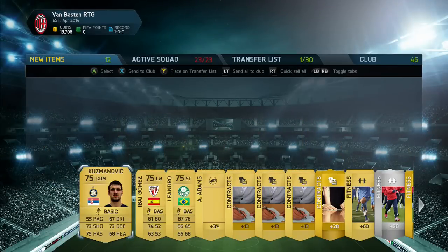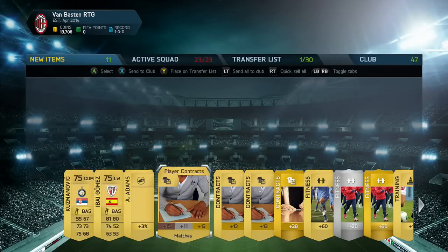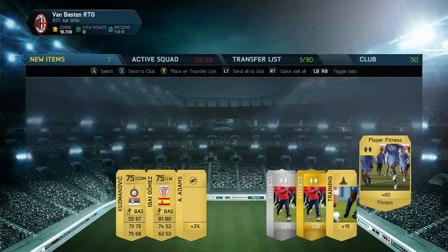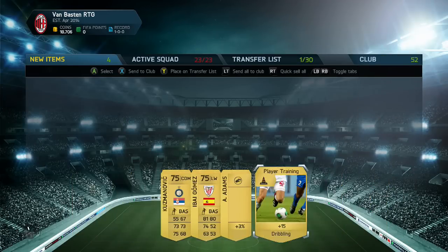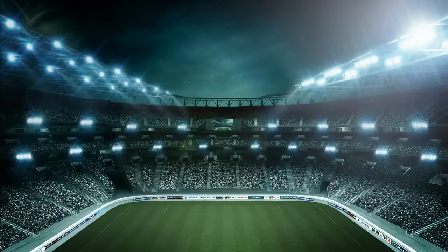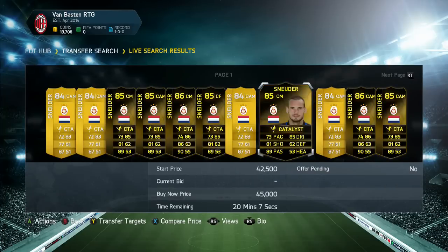If you saw the first episode, we earned ourselves some rewards. We got ourselves a win, which is what we wanted, and we managed to get ourselves a gold pack. We didn't get much in the gold pack — got a few contracts, a few players worth discarding, and you guys had to vote which player we upgraded. You guys voted, and Wesley Schneider was by far the winner.